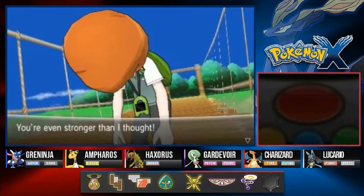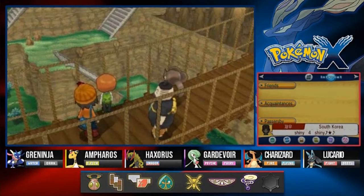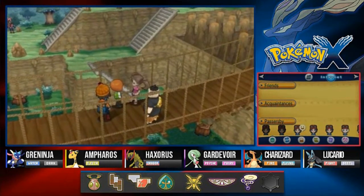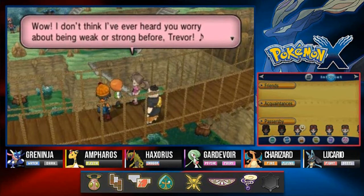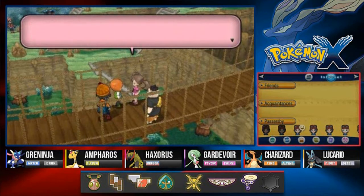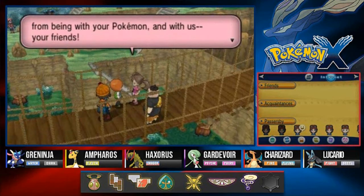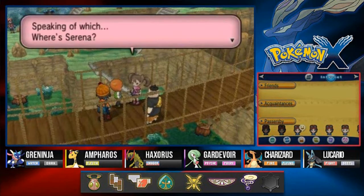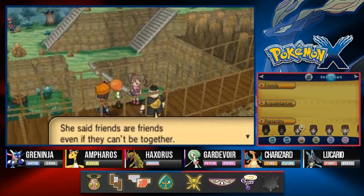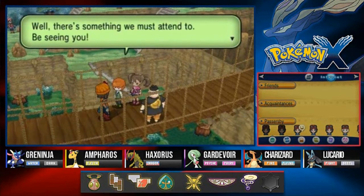Trevor's monologue: 'There's still so much I don't know. Do I just not have what it takes?' Wow, I've never heard you worry about being weak or strong before Trevor. You seem a lot bolder than you used to be. Speaking of which, where's Serena? She's left training with the Mega Evolution Guru. She said friends are friends even if they can't be together.